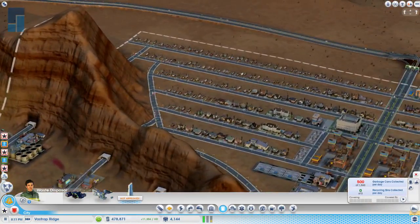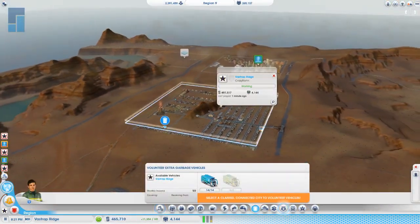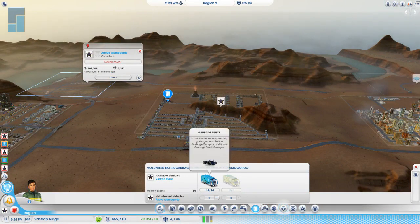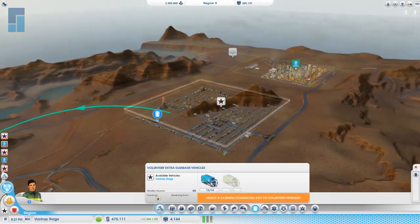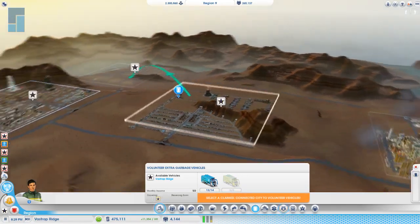I'm making $31,000 an hour. I think it's flushing out whatever's left in your economy. Now I'm losing — oh, I'm buying power. That would explain it. I'm like, how am I losing money on power? Oh yeah, I'm buying it from you guys.